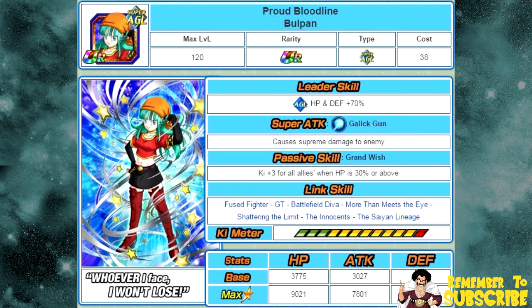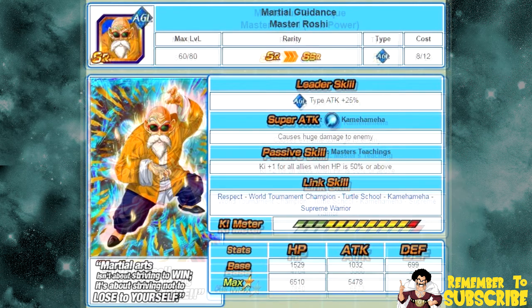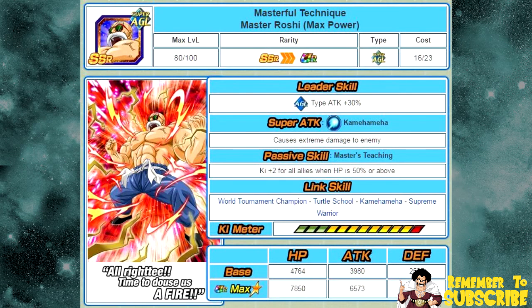I wanted to mention one honorable mention who didn't make the list — Masterful Technique Master Roshi Max Power, who Dokkan Awakens from Martial Guidance Master Roshi. His passive skill is Master's Teaching: key plus two for all allies when HP is 50% or above. The reason he didn't make the top five is that while he does give key to all allies, that 50% HP restriction isn't ideal. You can keep your HP over 50%, but it requires items or healing — it's just not idealistic compared to the other units.